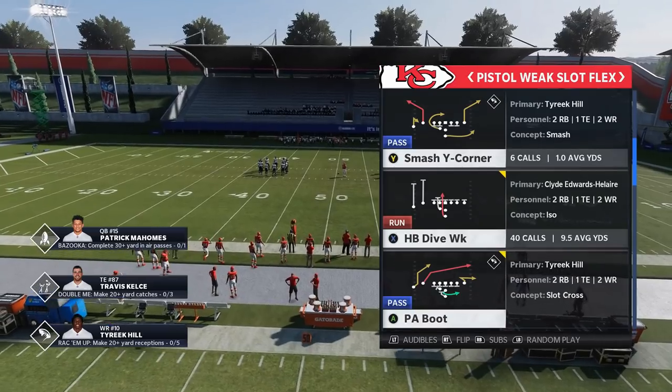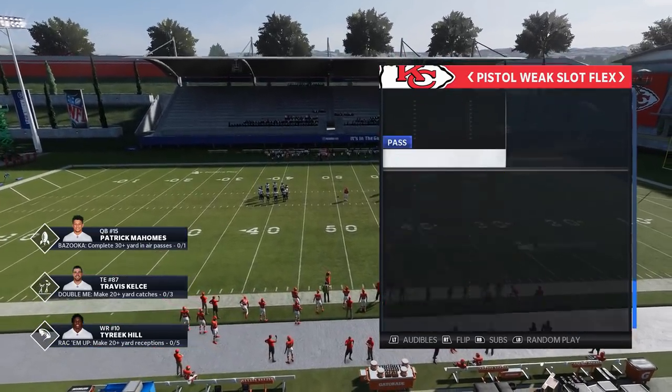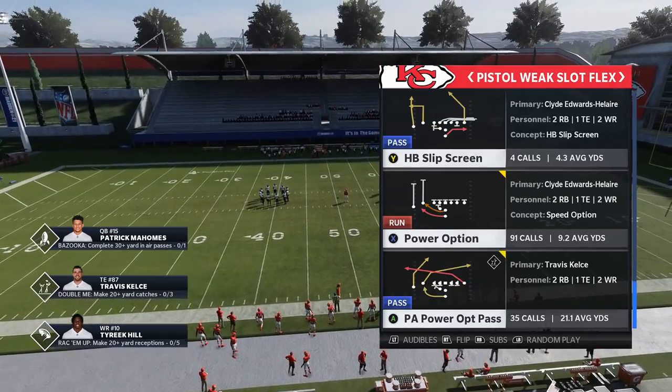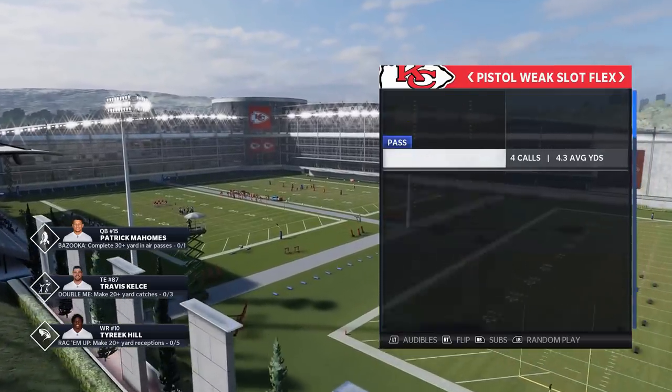I already have them in there. I have the Halfback Dive Weak, which is a really good run play. I have the Halfback Counter, the Power Option, and the PA Power Option Pass. Those are the 4 biggest plays.